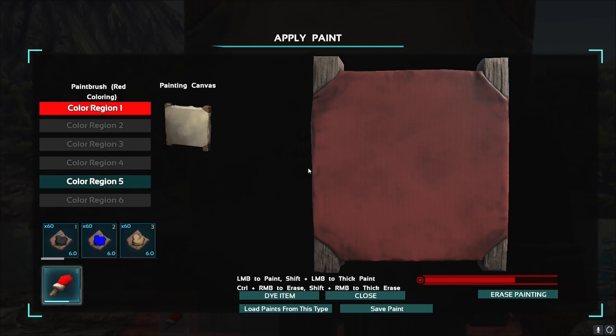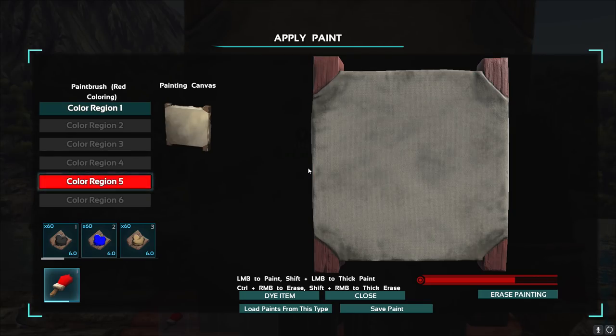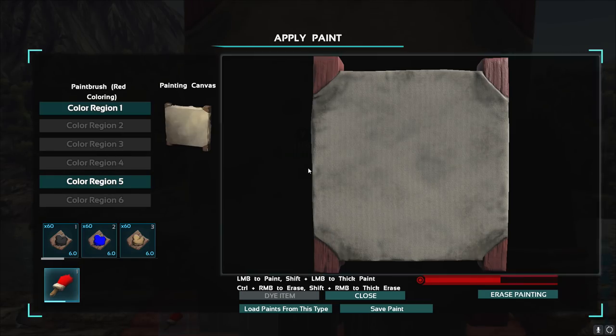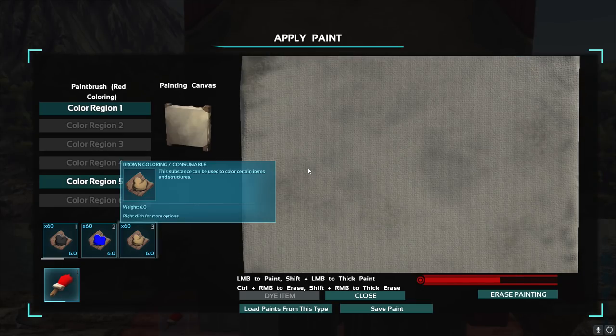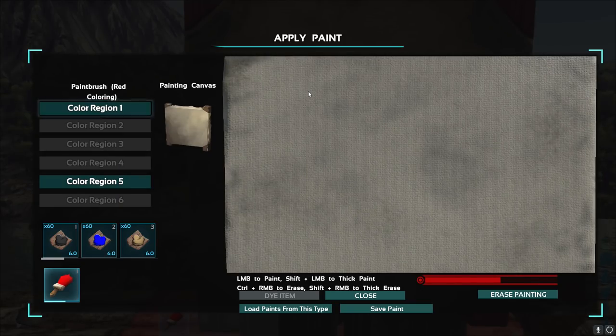If we do colour region five, it will simply be the posts that hold the canvas in the background. From the looks of the pictures I saw on Twitter from Jeremy the Creator, you will be able to use the left stick or right stick and buttons. Unfortunately, they still haven't implemented this on PC - I can't actually use the control pad. So let's go. Left mouse button to paint, Shift and left mouse button to paint thick.